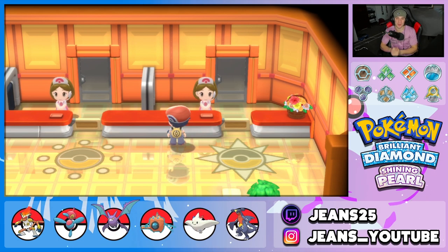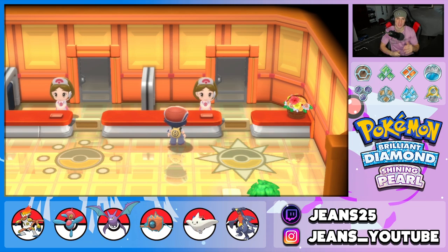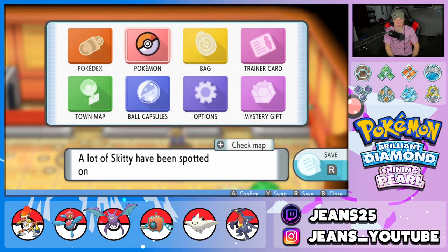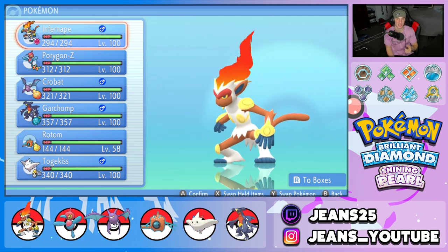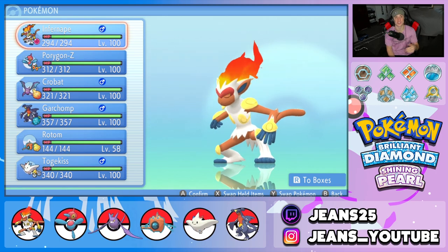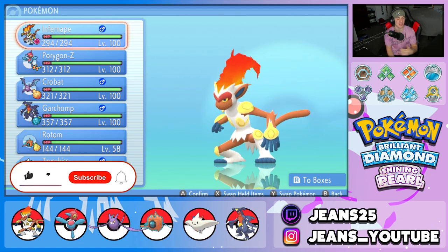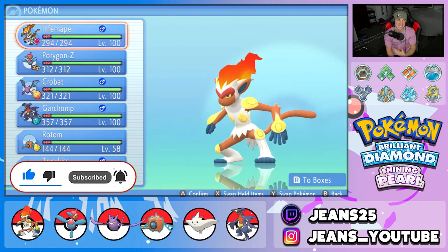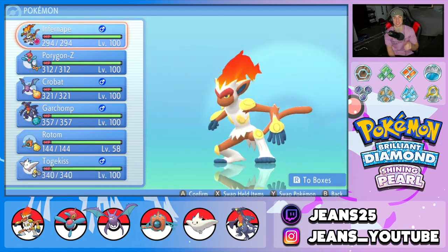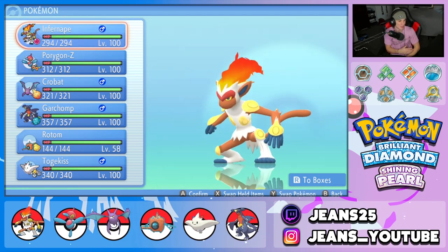What's going on YouTube, Jeans here, hope you guys are having a wonderful day. Today we are back bringing you some more competitive VGC double battles for Pokemon Brilliant Diamond and Pokemon Shining Pearl. In today's video we're going to be rocking out with a Life Orb Infernape team that also features Porygon-Z — not just any Porygon-Z, Choice Specs Porygon-Z — and Rotom-Wash. If you enjoy the content, make sure you support me by leaving a like, and if you're not subscribed, over 60% of my viewers are not subscribed, so get on that.